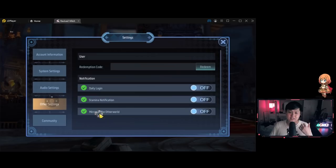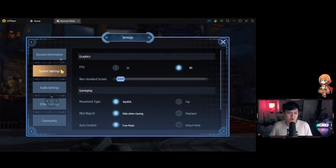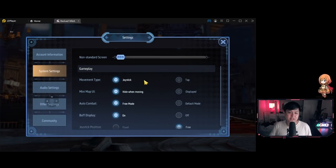For tip number one, I want to take you through the settings because there are quite a lot of different toggles you can use to make your gameplay way better. First, you want your FPS to be at 60 for that smooth experience - look at that, it is buttery smooth. However, a word of caution for mobile phone players: this may start heating up your phone like crazy, so I completely understand why you would leave it at 30 FPS.